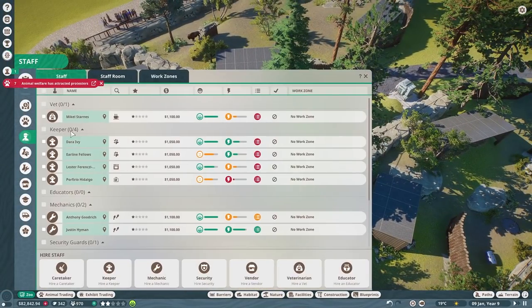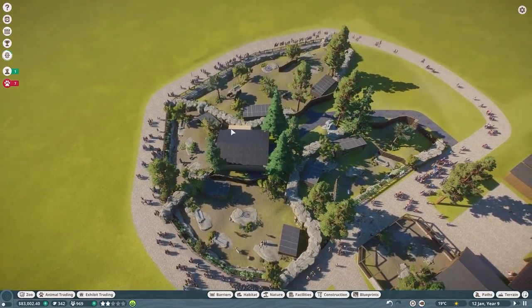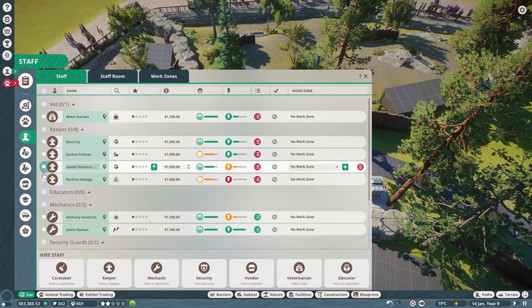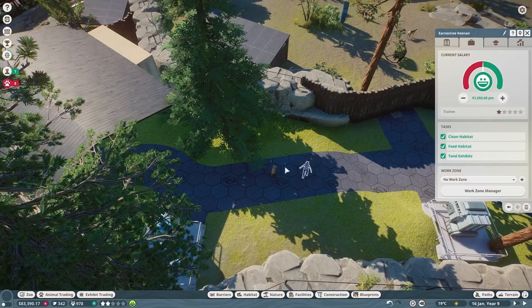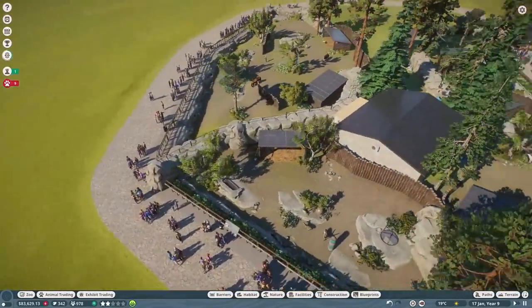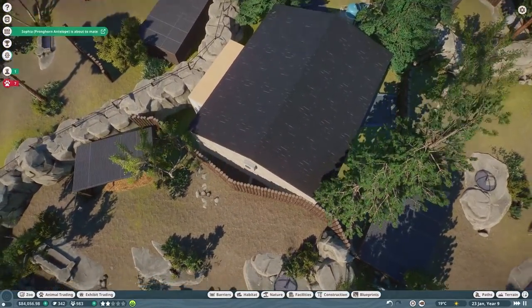That should help — we do have enough keepers. We have one, two, three, four keepers, all of them overworked. We have one, two, three, four, five habitats technically, so two more keepers is warranted. We're doing very well on money so I'm not going to be as conservative as with Tolly Zoo — our second zoo is a little easier since all our research is done. Let's put those two down.